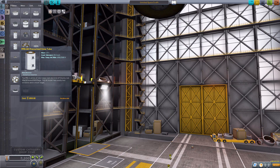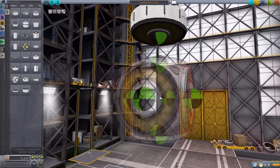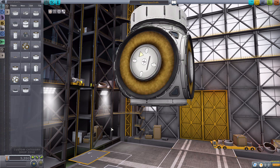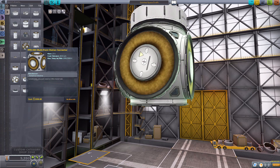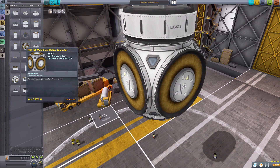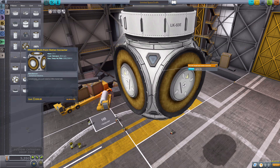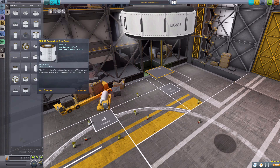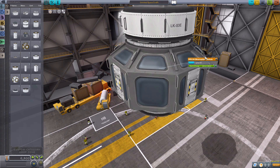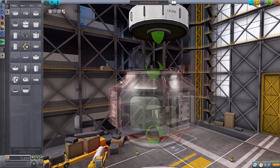The next part we have is a multipoint station connector, and it's a biggin' - very, very biggin'. It will fit 2.5-meter parts all around. It has a beautiful look to it. I do like the addition of the little lights there - technically I guess they're supposed to be windows. And they do light up, which I actually haven't pointed out on a lot of these parts. Basically anything with a window lights up, including this baby. Oh yeah, that's nice and bright.